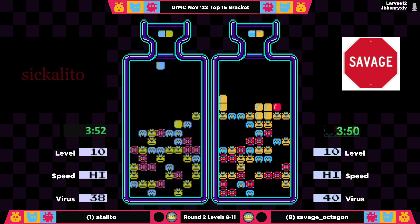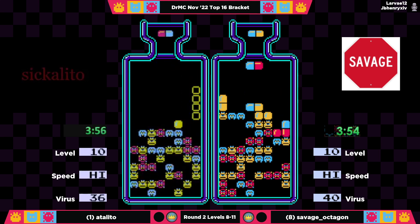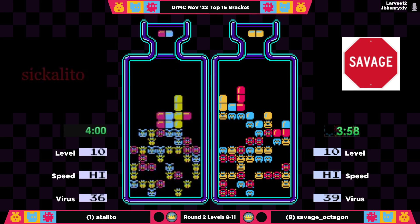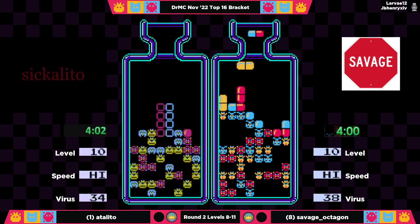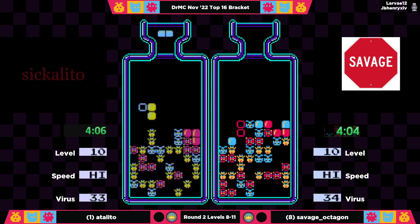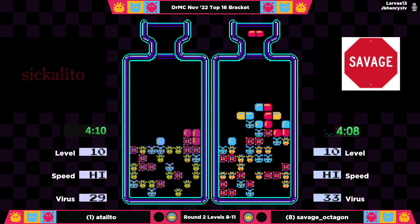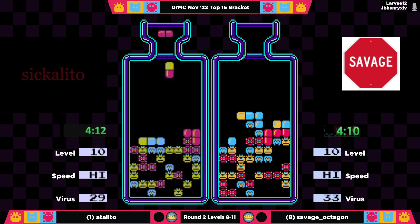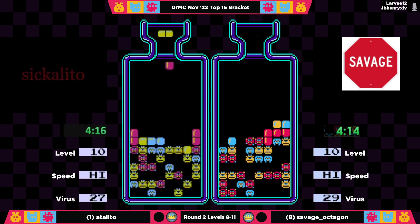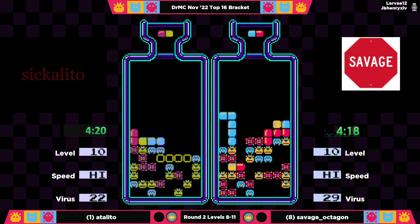Good endgame there and a nice play by Savage, keeping that top line nice and clean. Kind of what we saw from Adelito's eight — no red help. I do like Adelito's board a little bit better — he does have that diversity. Looking at Savage's board, there's not a lot she could do with yellow right now. It's just something she doesn't need, and as we always say, Dr. C says: oh, you don't need this color? Let me give it to you.